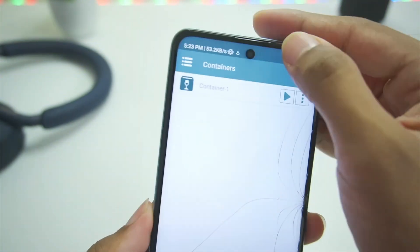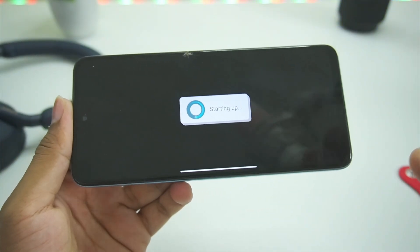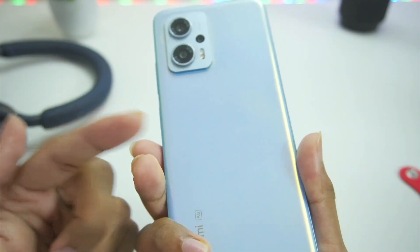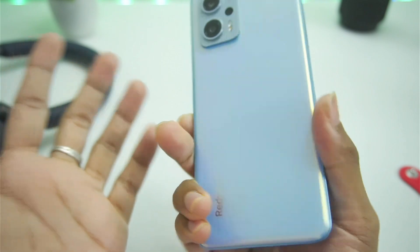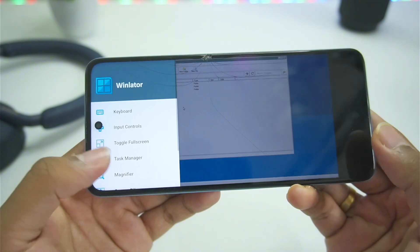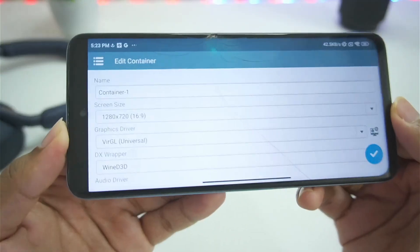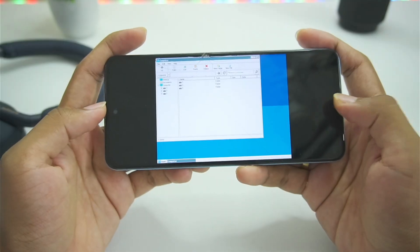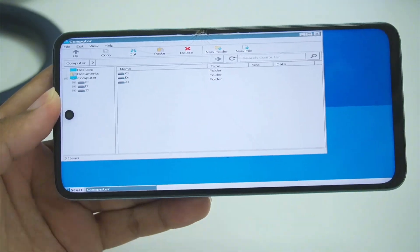Set startup selection to aggressive, Windows version keep as Windows 7, and tick mark all the processor affinities. The Winlater container has been successfully created. Tap the run button and wait — it usually doesn't take that much time. The device I'm using is the Redmi K50i with Dimensity 8100 processor and only 6GB of RAM, so it has a great processor but not enough RAM.